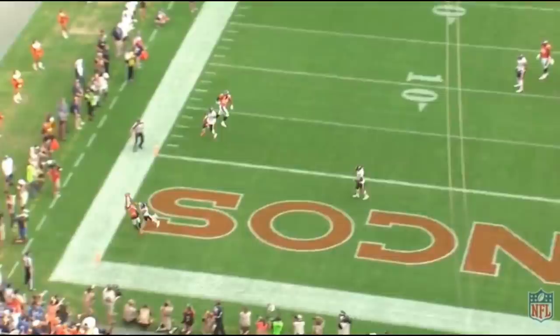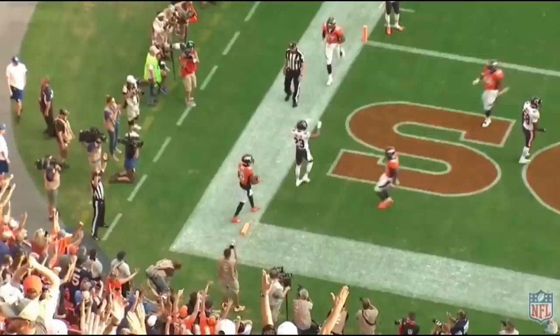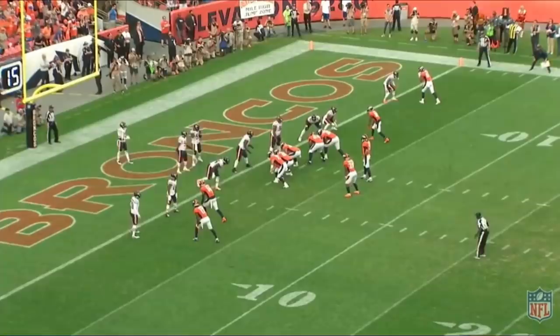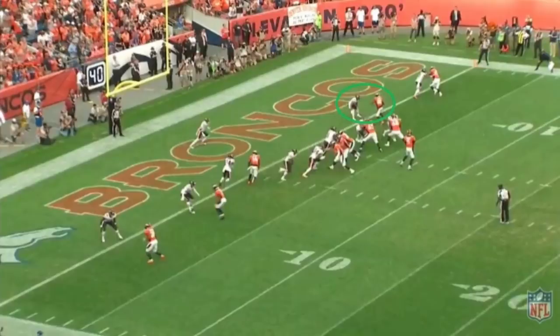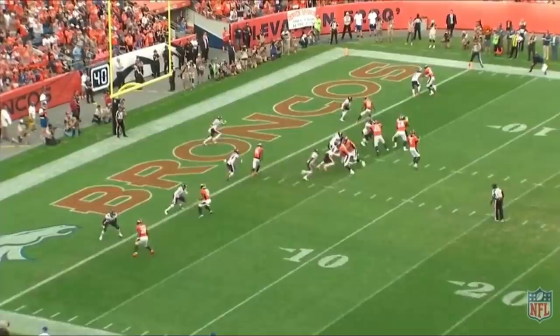Now we're starting to realize that not only is this about playmaking ability and consistency with the hands, but Emmanuel Sanders is a red zone threat. In fact, the Broncos decide to go for two here. Just like with the previous situation, the defender does not know which way Sanders is going to go. The outside receiver goes deep and Sanders just cuts in at the goal line. Look at the separation he gains on this play. Consistent hands, red zone threat.